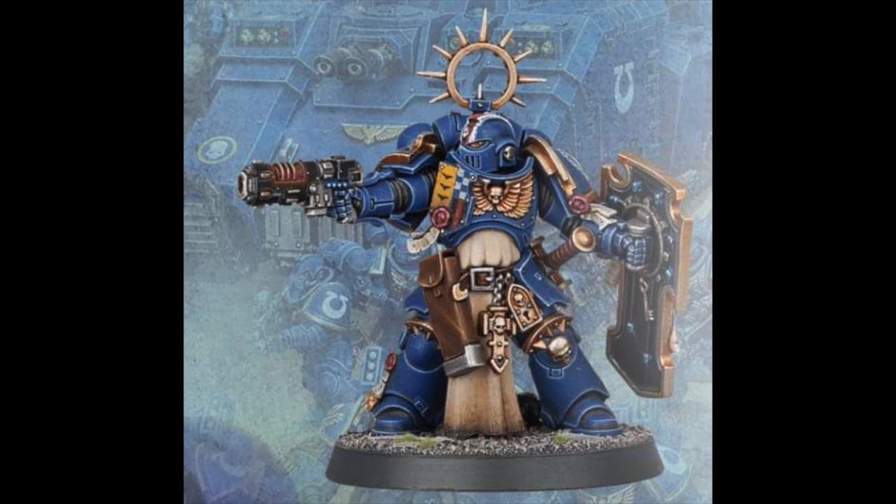I just want to know their mindset by giving him both an iron halo and a storm shield, because why would you ever choose the 4-up invul over the 3-up invul? The model itself is phenomenal — all the Primaris typically have perfect proportions. His little shield on his chest is awesome. I get a real Bretonnians or almost Imperial Knights vibe from it with the checkers and stripes. I like that he has robes; I think Space Marines with robes tend to look better than the ones without. Black Templars always look awesome with their classic white robes.